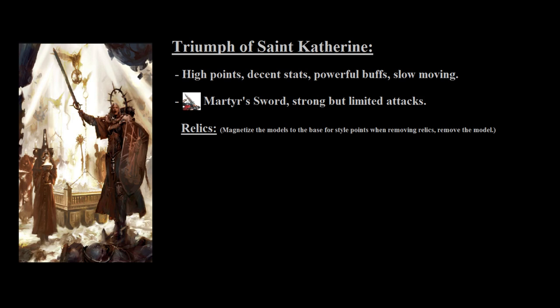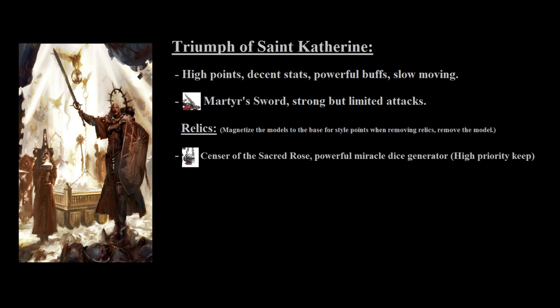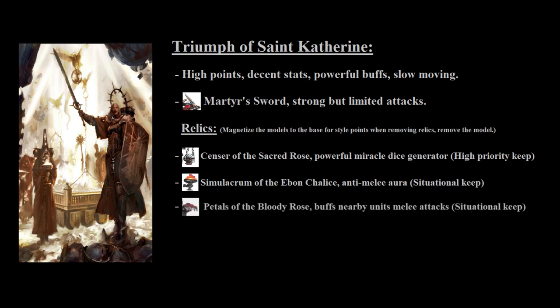There are a total of 5 different relics, each representing a different order. The first relic generates 1 miracle die at the start of each turn, and considering the best Warlord trait only generates 1 die at the start of your turn, this is twice as good as it occurs on both your turn and your opponent's turn — you'll probably want to keep this relic if you lose enough wounds to lose relics. The second relic looks at enemy units within 6 inches and generates d3 mortal wounds on a roll of 5+ per unit within that range, though if the enemy is a psyker or a chaos unit, this generates a mortal wound on a 4+ instead. The third adds +1 to the hit roll of melee attacks for friendly models within 6 inches.